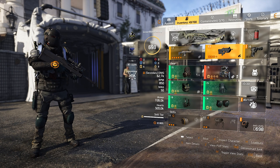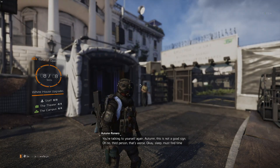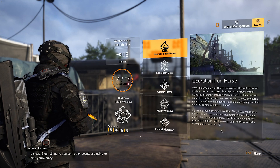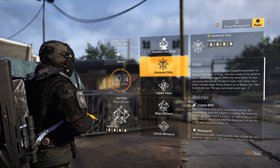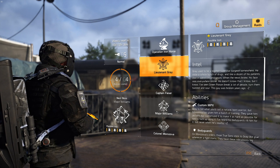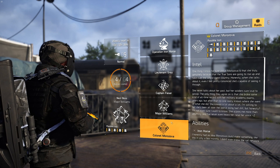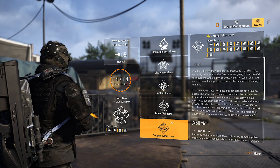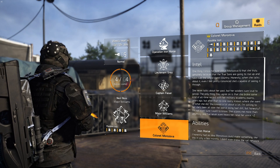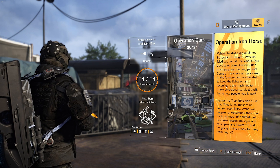This is one build you should definitely run in the first encounter, which is Lieutenant Gray — there are a lot of ads in that one so having CC is pretty nice. Definitely also in Major Williams, which is the third boss — there are a lot of ads there too. Even in the final boss CC is nice, but ideally you want a tank. You could have CC throughout most encounters, but definitely more so in the first and third boss.